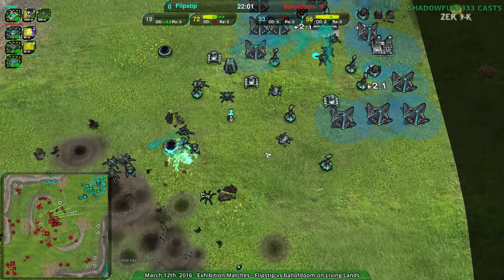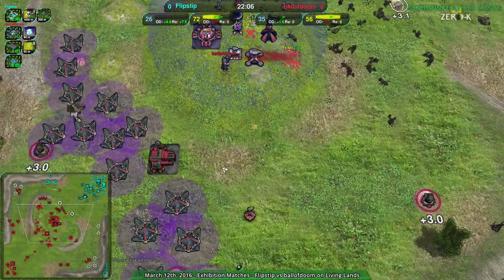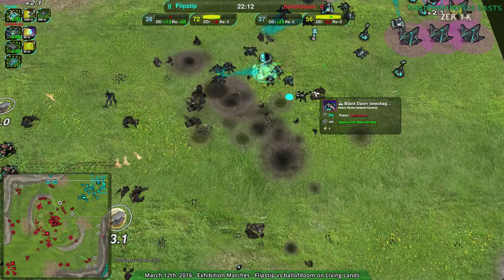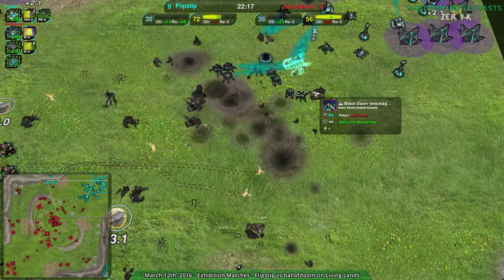If that scuttle had worked, that would have been game — flipstep would probably have thrown in the towel. But the scorpion remains alive. One scuttle is dead, there's another one still left, but that was about 2,400 metal roughly just for the scuttle and the two black dawns — all inside flipstep's territory.